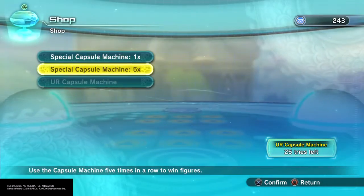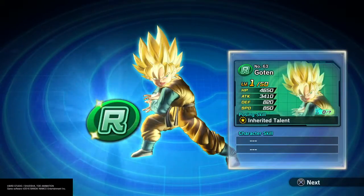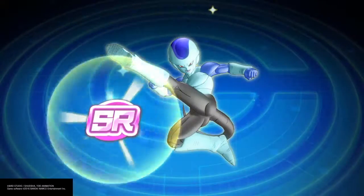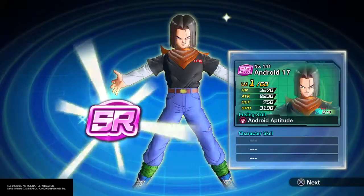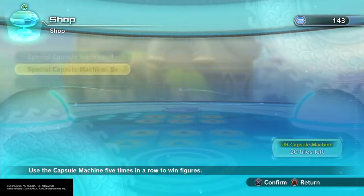Mira — okay, give me something I don't have. Ultra Instinct. Android 17, another Goku, Golden, a smaller Goku, Frost, 17. Complete trash, all right. This is my last one.